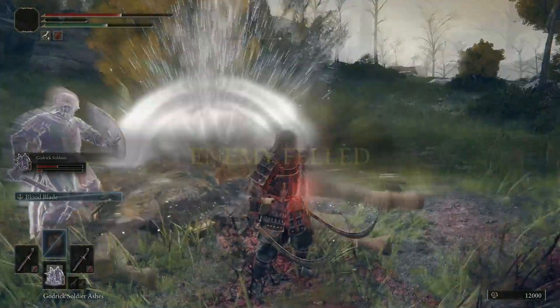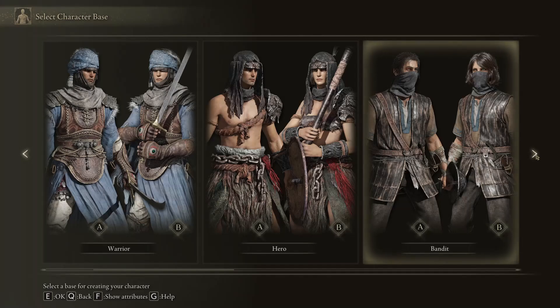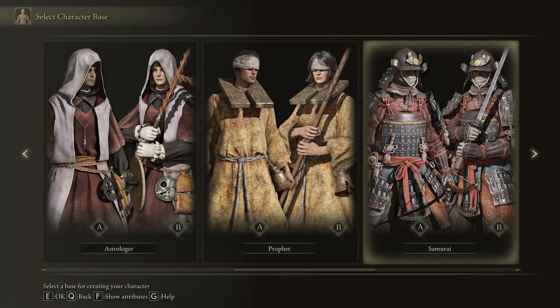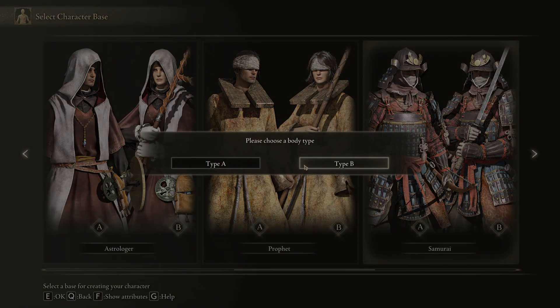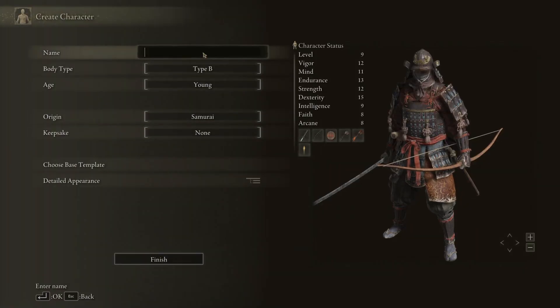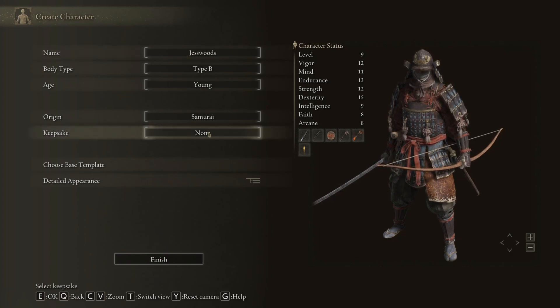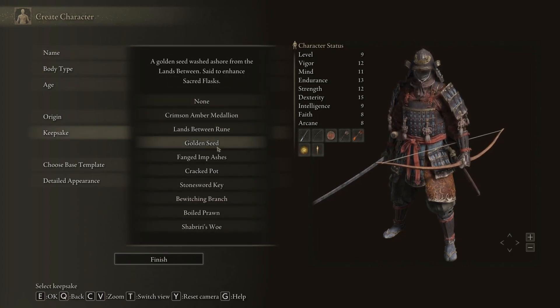We will begin with selecting my character. My ultimate goal for this build won't be achieved in this video, but it will make me strong enough to go through the game in a much more enjoyable way as I progress. There are two main options — either the samurai or the bandit — but I am going to go with the samurai. He comes with much cooler armor to start, as well as a katana, and this class will be the only one that can run dual wield katanas early game.